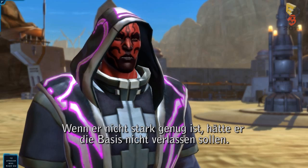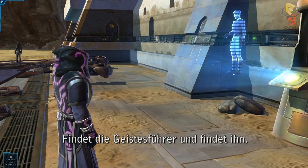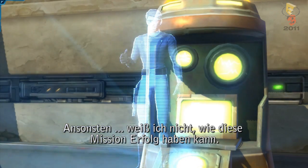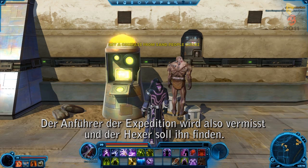'If he can't take the heat, he shouldn't have left the base.' 'Maybe, but at the very least we need to know. Find the spirit guides and find him. When you have answers, come to our forward outpost. Otherwise, I don't know how this mission can succeed.' So the leader of the expedition has gone missing, and it's up to the Sorcerer to find him.